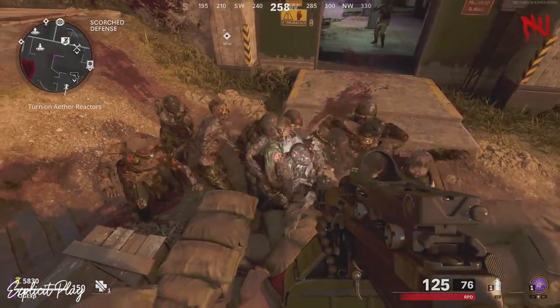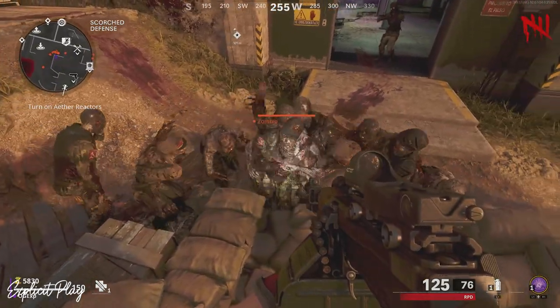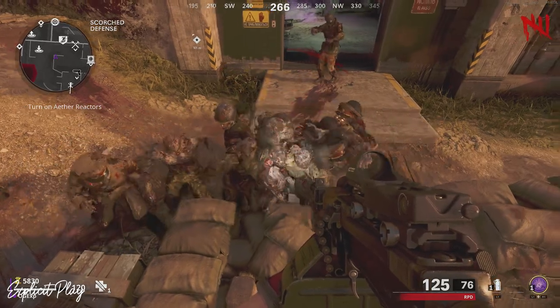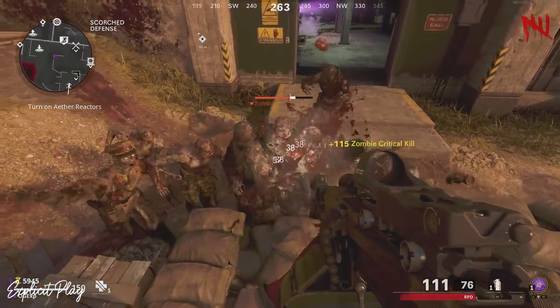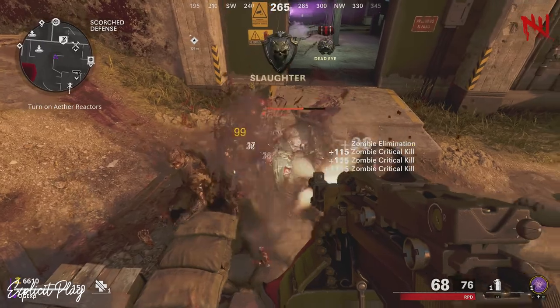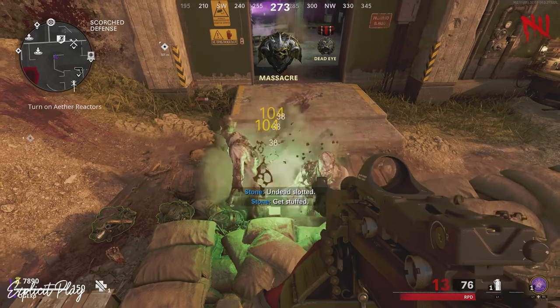And honestly, you can do this at super early round. You only need to turn on one power and that's just outside of this scorched defense area. It is the easiest glitch that you'd be able to jump into. Maybe on one odd occasion if the zombies are too piled up, they will give you one little slap. But other than that, they shouldn't be hitting you at all. And it's as easy as that.